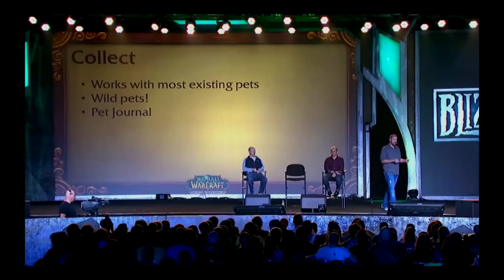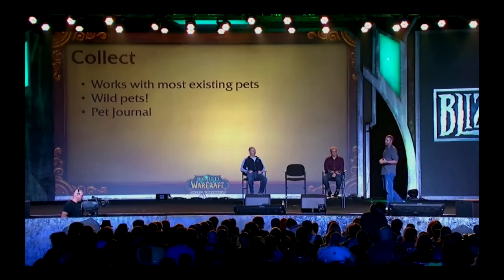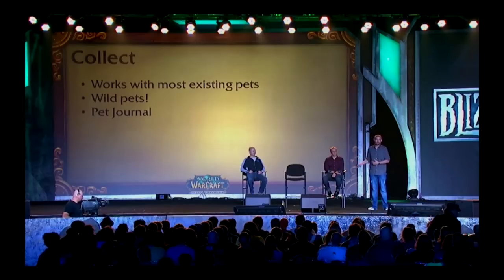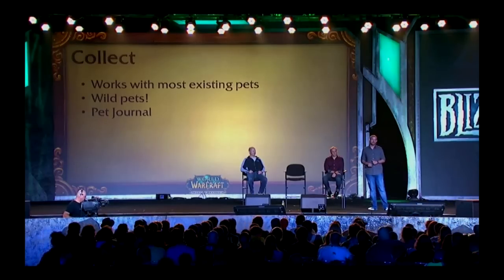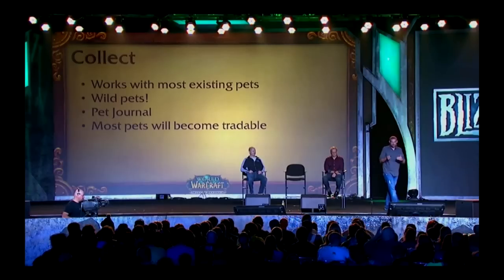Now, how are you going to find these pets? We're going to change the pet interface we have now and introduce something called the Pet Journal. What the Pet Journal is going to do is let you manage all your existing pets, as well as the teams, the battling, and everything that goes along with the new system. We've got a few UI shots that we'll show you to give you a rundown about how the journal works.